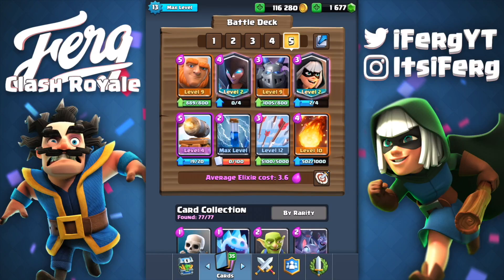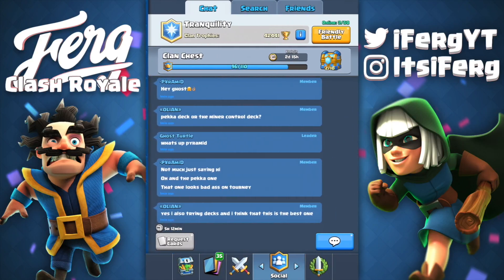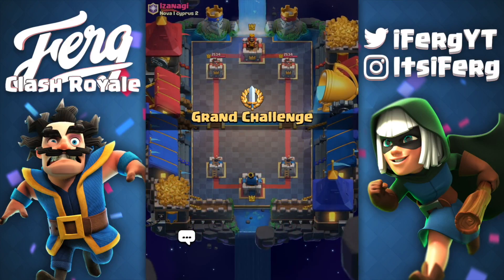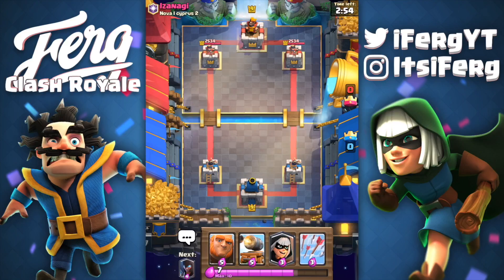We've got the three spell combo there for the zap bait, got the Cannon Cart, Night Witch, Bandit, Mega Minion, and Giant. It's a really nice sturdy combo. Of course, if you're playing against Pekka you're kind of screwed, but that's the only deck you're really in trouble against. Ignore that loss there — I was using a different deck, just playing around trying to create my own little deck.